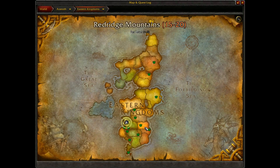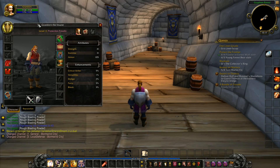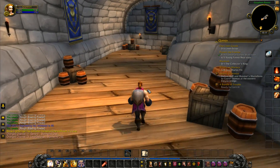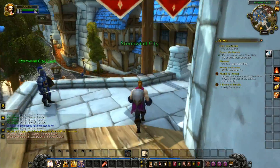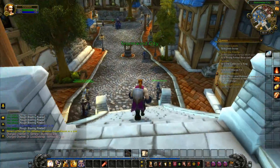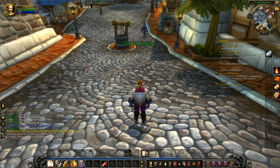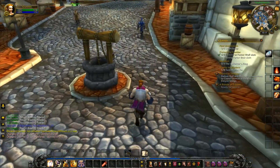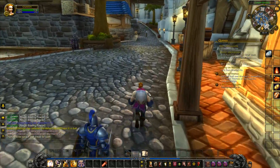When we've finished up Elwyn Forest we're going to move into the Redridge Mountains — that's level 15 to 20 — then go to Duskwood at level 20. That's the plan. We're level 11 at the moment, although we could probably go to Duskwood at level 18 and still get all the quests, so hopefully that will all work out quite nicely.